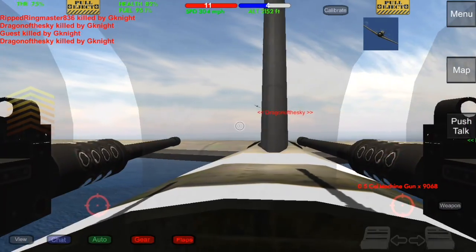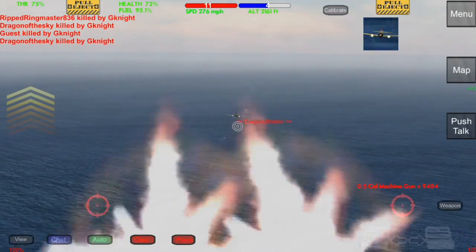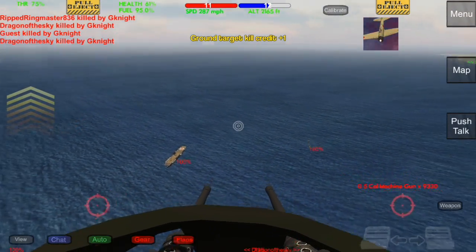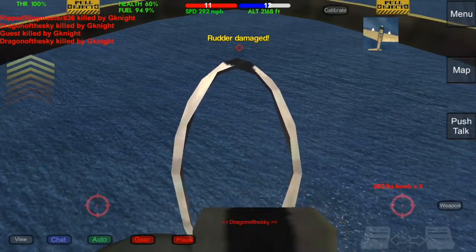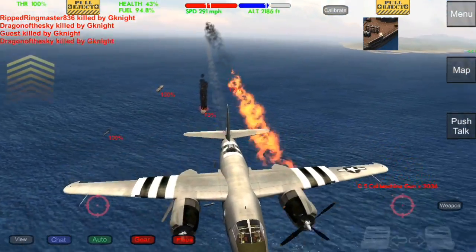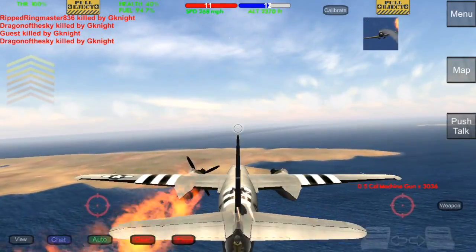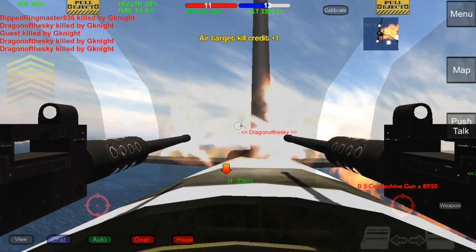We'll still be able to drop some payload and then hop on the back gun to hopefully finish the Zero off. I'm missing a lot but we're still in the fight. Then this glitch starts happening — it's either my ping or his ping — and it gets really bad. I just can't see him anymore; he's invisible but I'm still getting shot. So I'm just going to let myself get shot and then attempt an emergency landing, which yeah — it's not really going to work.